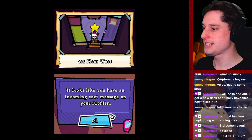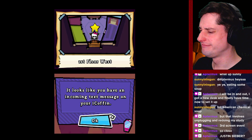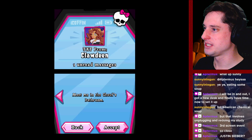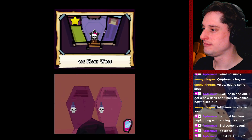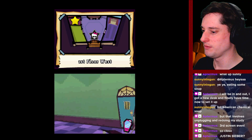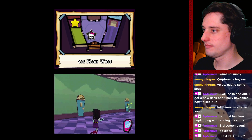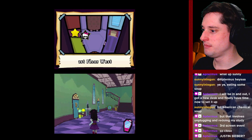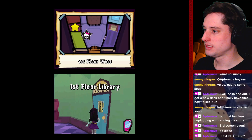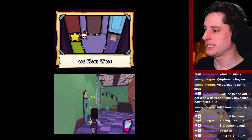Looks like you have an incoming text message on your iCoffin. Open your iCoffin — touch the coffin. Great ringtone. I am a zombie but — oh no, of course it's a werewolf! Because a werewolf is calling me: meet me in the girls' bathroom. The audio is very soft — it always is for DS games, just FYI. We did play one Monster High game before, and it was something like a roller rink roller derby racing game.